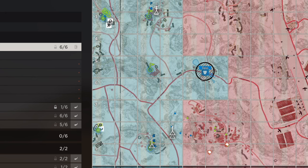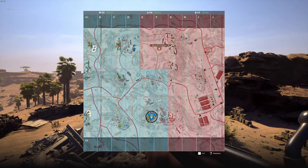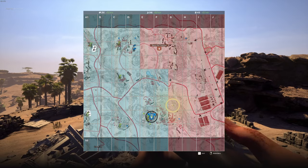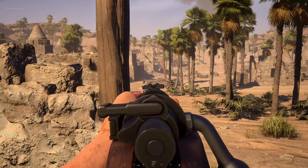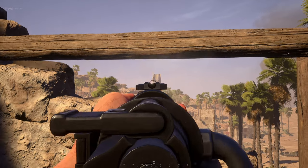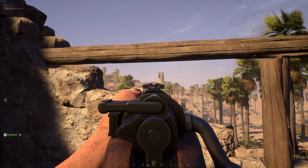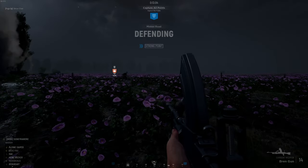Only the territory in the middle sectors can change hands by getting control of the relevant capture points. Only the hard capture radius — i.e. the black circle — is active. The win conditions for Phased are: the attacking team must capture all the capture points in each phase, and for the defending team to win, all they have to do is prevent the attacking team from capturing all of those capture points.